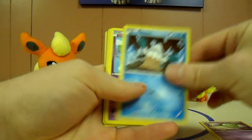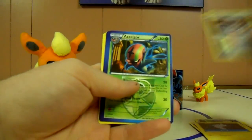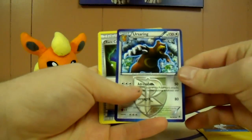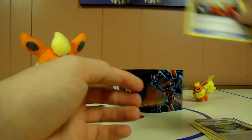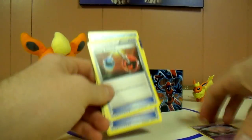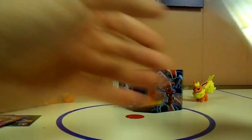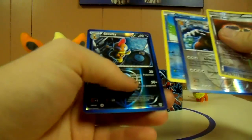Celebi, Snover, Drifloon, Tynamo, Sableye Reverse, and Accelgor is the rare. So that was a pretty crappy tin for just four normal rares. Eelektross, Rare Candy — oh, that's not bad — Energy Retrieval.